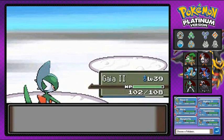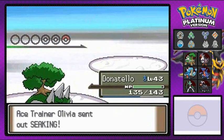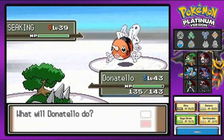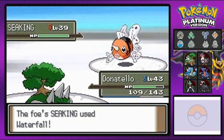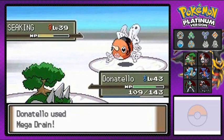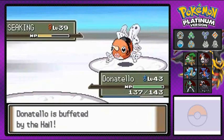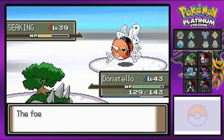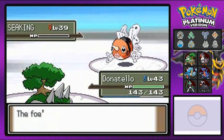Going up against a Seaking right here — let's bring it! His name is Bjorn... wait, this one's Olivia. And the Seaking is female! Here's a question: if a Seaking is female, would you call it a Sea Queen or a Sea King? Same thing with Mr. Mime — if Mr. Mime is female, would you call it Mrs. Mime or Miss Mime? Comment down below! It uses Aqua Ring to heal itself, but Donatello's Mega Drain finishes it off!